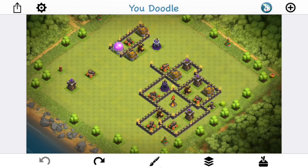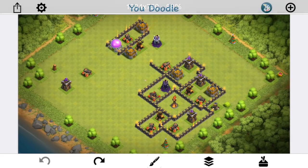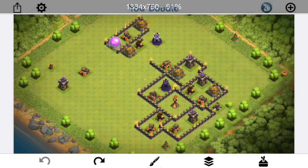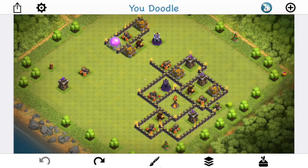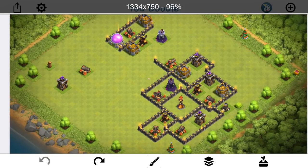Hey guys, Bisectatron here from OneHiveGazette with the next video. This one is all about the haste spell and how to properly use it, because it's probably the most incorrectly deployed spell we see right now. It's very effective at speeding up your loons on laloon attacks, and that's what we're going to focus on. I see a lot of people in Genesis and in wars in general not doing it the most efficient way possible. So today I'm going to talk about three tips to help you deploy your haste spells better, applicable to pretty much any town hall level — specifically Town Hall 9, 10, and 11. We'll show some attacks later in the video, but first let me go through the tips.